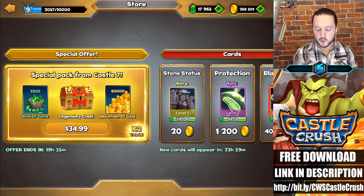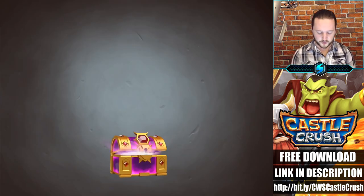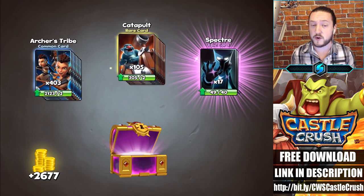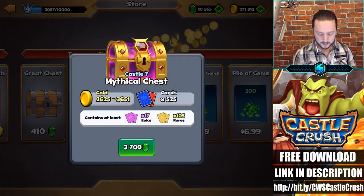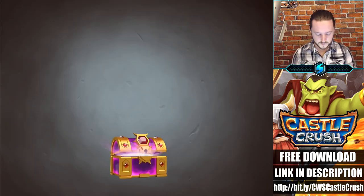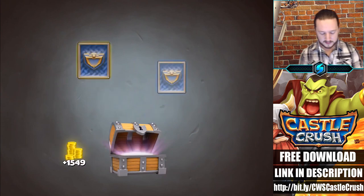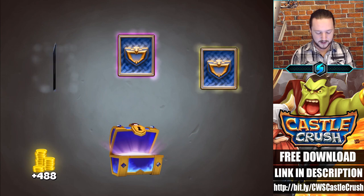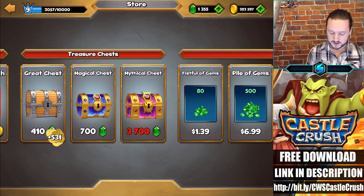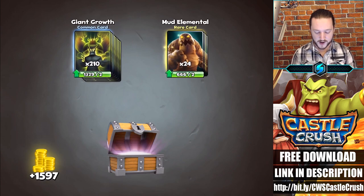We're going to spend the rest of our gems and then finish with one more battle. Mythical chest — more demons, we can upgrade that. Archers, catapults, and a specter — the specter is my favorite card in the game. Let me know if you play or are interested, and let me know what your favorite card is in the comments down below. Angels, golems, and the rage. One more mythical — angel, warriors, and infernos. Let's finish off with some giant chests — meteors and nature heal. Magical chests give us epics and the skull king. More skull kings, metamorphosis. Infernos, angels. One more giant chest: giant growth and mud elemental — all the gems spent.